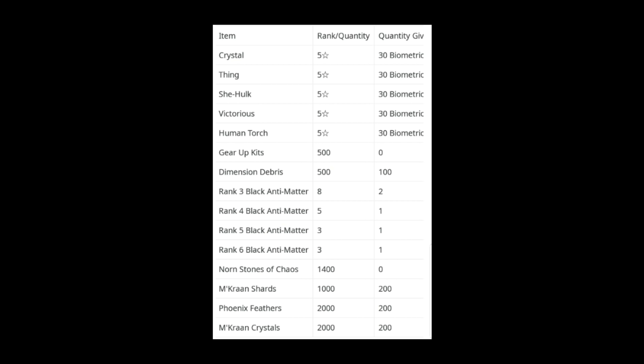This is a list of requirements that you have to have for the Fantastic Four Epic Quest. You've got to have Crystal 5-star, Thing 5-star. You've got to have 8 Rank 3, 5 Rank 4, 3 Rank 5, and 3 Rank 6 — that's a lot of gold and Bam. You've got to have 1,400 Norn Stones of Chaos, 1,000 Macron Shards, 2,000 Phoenix Feathers, and 2,000 Macron Crystals. That's a lot. This is an expensive update.